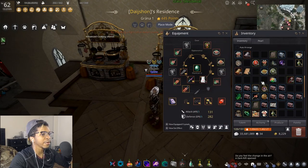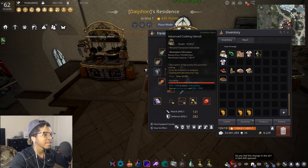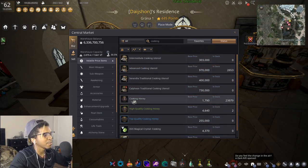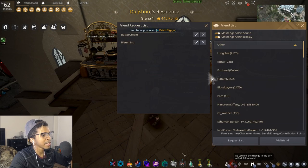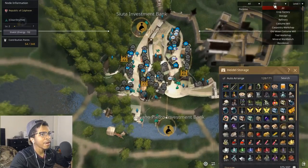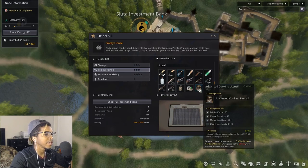Next we'll go into decreasing your cooking time. First, your cooking utensil — the advanced cooking utensil is probably the one you'll be using most. It decreases your cooking time by one second and has 900 durability, so that's 900 seconds saved over the course of the utensil. You can buy them off the central marketplace by searching 'cooking', though that does cut into your profit margins.